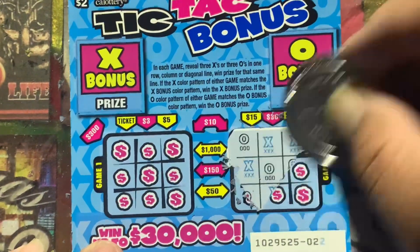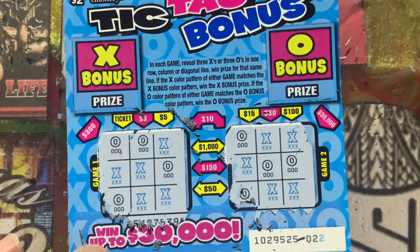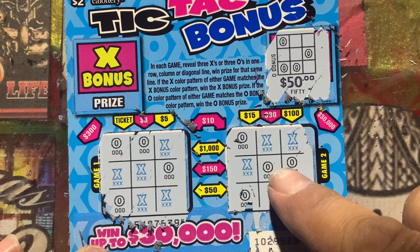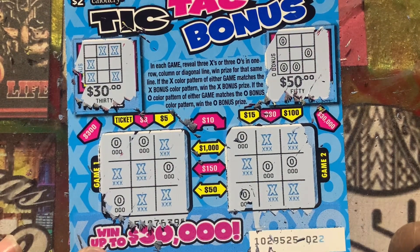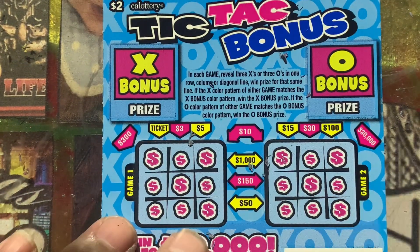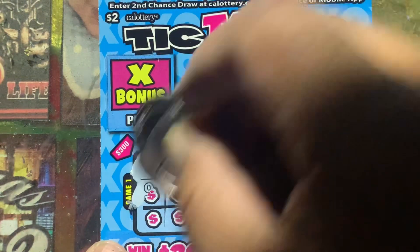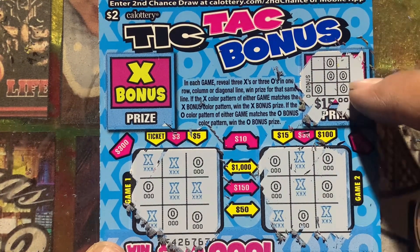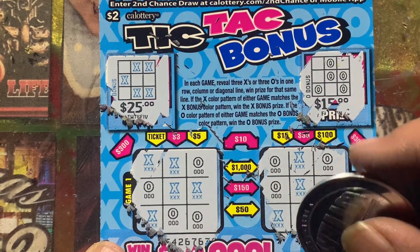Come on! Let's start with the O's. Okay, nothing there, nothing there for the O's. Nope, doesn't match. Nope. Nothing. And the X's — all right, come on, let's go. Nothing there, nothing there. Does it match? Nope. Hold on — does that match? Negative. Wow.